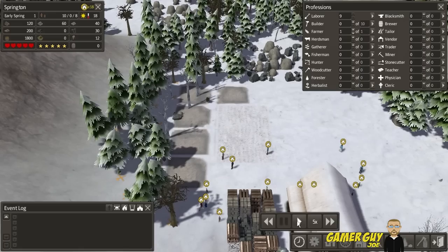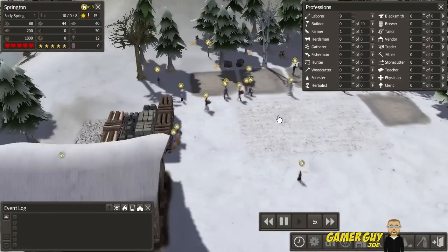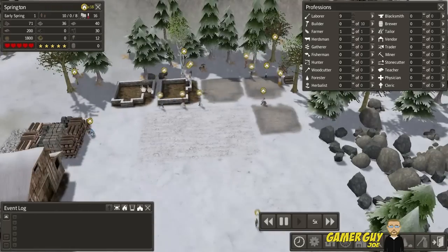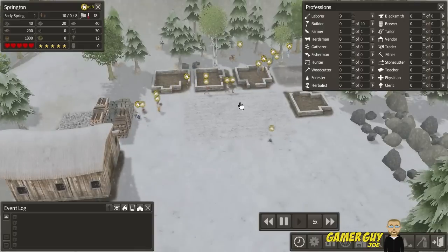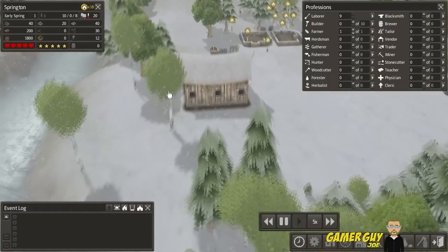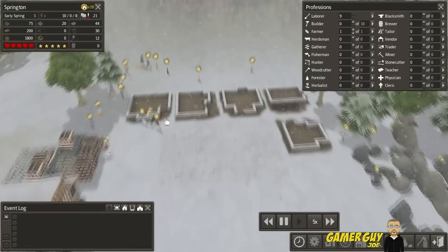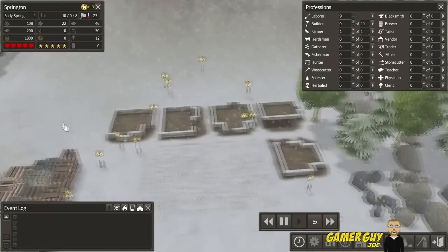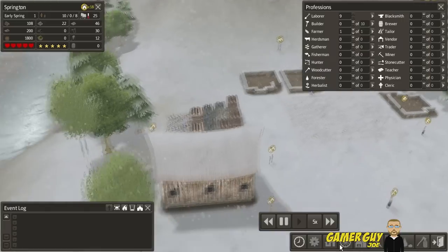We'll go up to five times speed. All these people have icons over their heads saying they need a house, so that's what we're doing. The main things to start off with are housing — you need to keep them warm and give them food. We're tackling housing and the farm for food. It's early spring so we don't have to totally worry about winter yet, but the year doesn't last very long — you've got about 10 minutes to get things going.